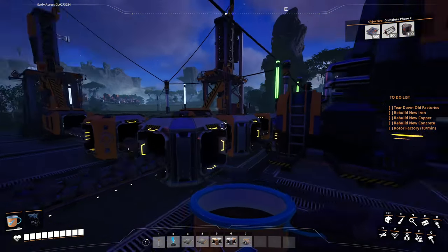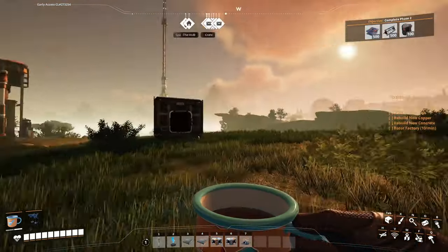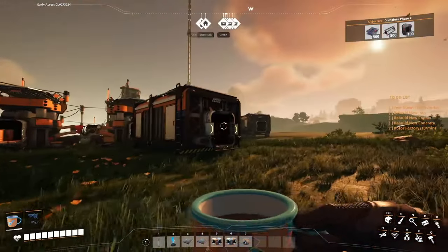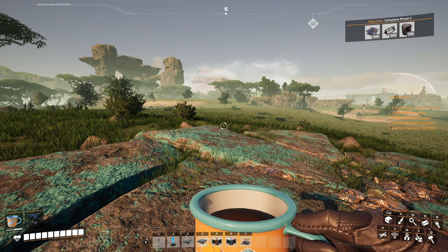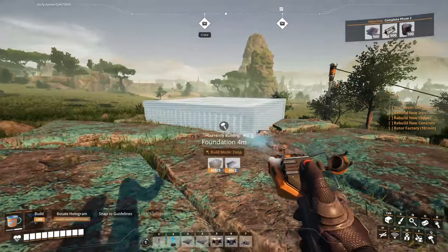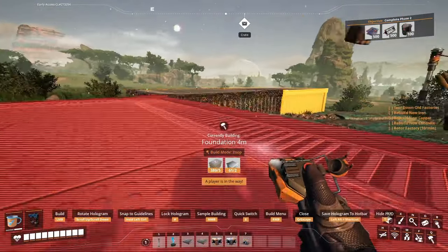Let's go get started tearing down our copper factory. I don't know why we always get these beautiful sunrises right as we come to the copper base, but we're going to get this teardown started. Okay, the mess has been cleaned up. Let's put this together — we'll start out with some foundations, snap onto the world grid.